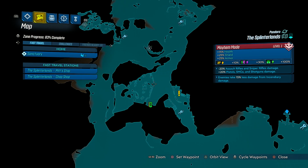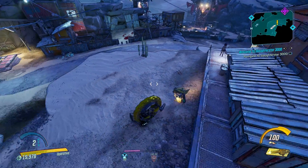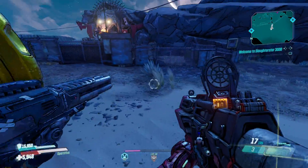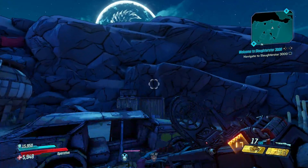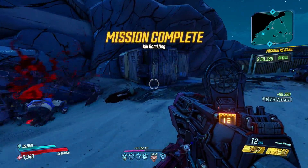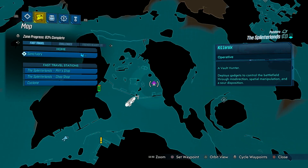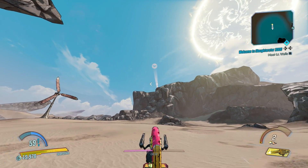Also on the Splinter Lands we've got Road Dog, an Overwatch easter egg referencing Road Hog obviously. You can find him at this point on the map in the Splinter Lands. Note the save station right here — if you activate that it'll make this a much easier farm since you just run down the hill, jump the fence, and get into the camp where he's located. Road Dog can drop the Red Line shotgun, a pretty decent legendary, and if you can get an anointed one during this event then you're probably set.